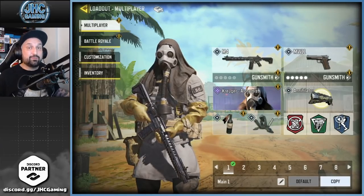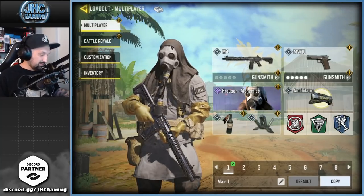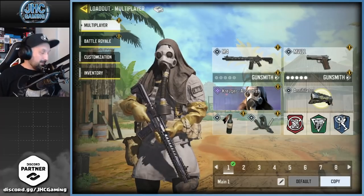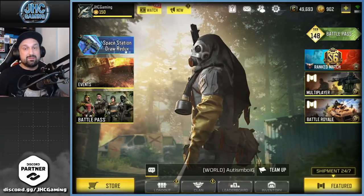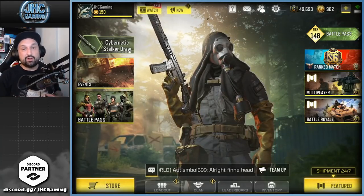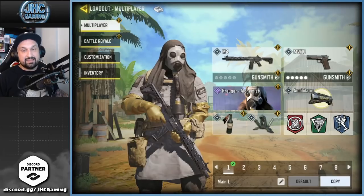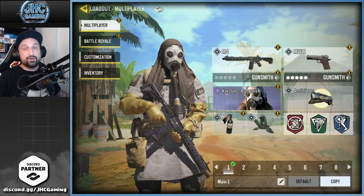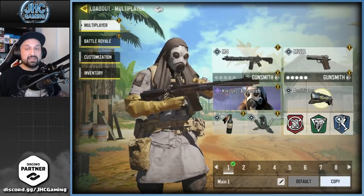Number seven is another skin from season seven — the Kruger Alchemist. Another debate: what's the best skin from that season, Ghost or Kruger Alchemist? I decided to put Kruger on top because I like the mask better, I like the colors, and the rest of the gear also. It's got more accessories, and when you use it in the game the yellowish gloves are super cool. That skin is epic, and I still see it very often out there in BR and multiplayer. Kruger Alchemist from season seven at number seven.